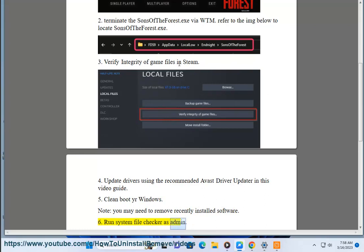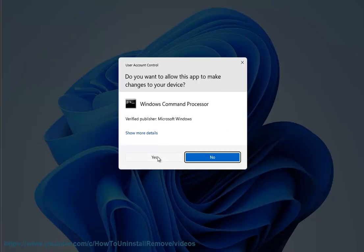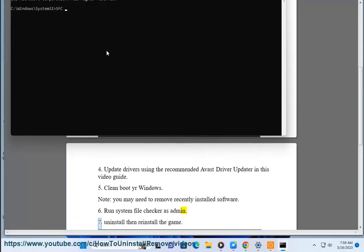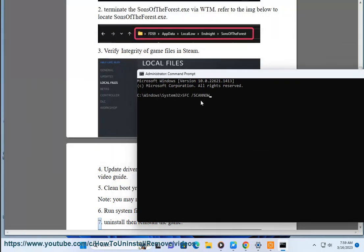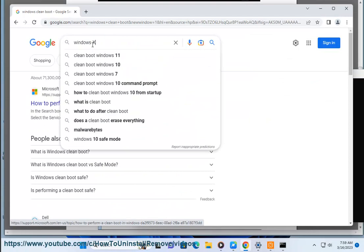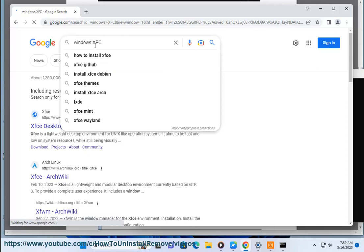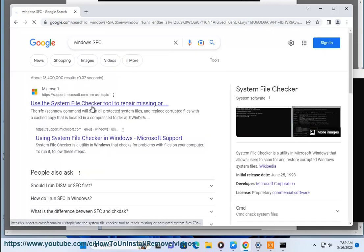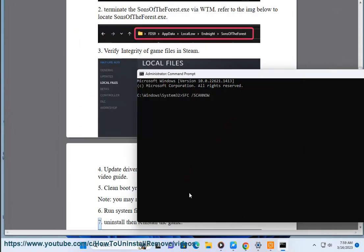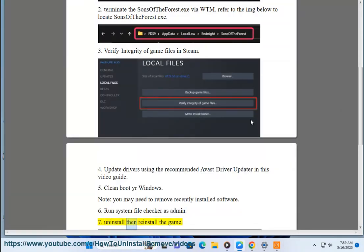Step 7: Run system file checker as admin. Step 8: Uninstall then reinstall the game.